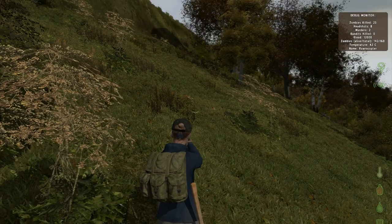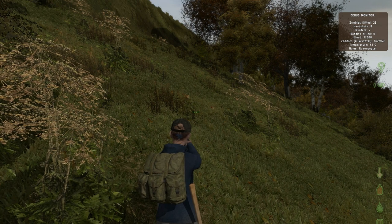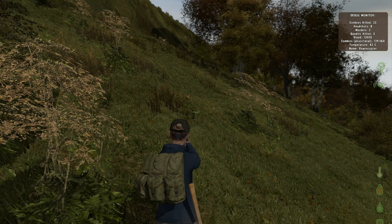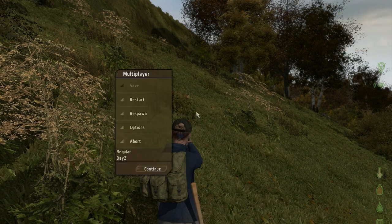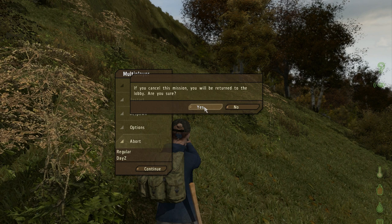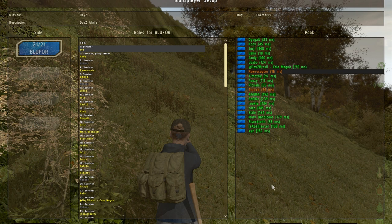The last thing I want to talk about is how to respawn once you have died. A lot of people get confused on this because it's just weird. Just pretend that you just died and the screen says that you are dead. You're going to hit Escape once, then hit Abort, then Yes. That brings you to an intermediary screen — this screen is not used at all by DayZ, it's part of the original Arma 2 engine. From here, you're actually going to hit Disconnect, which brings you to the multiplayer setup screen. If you want to go back in, all you do is press OK and that will load you right back into the game.